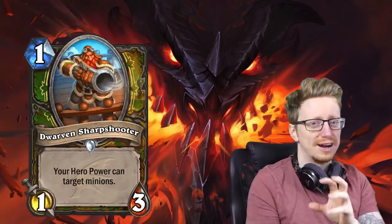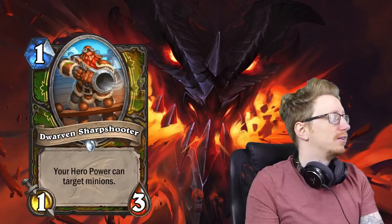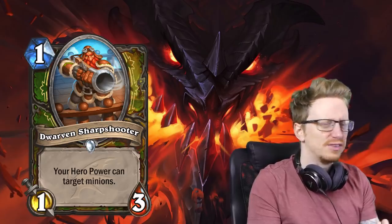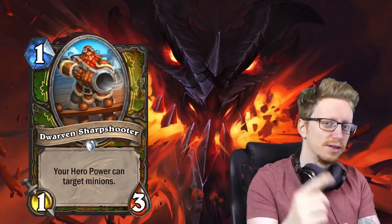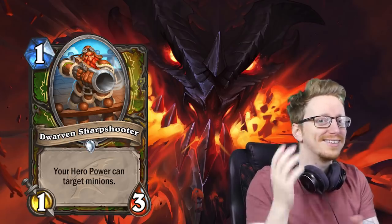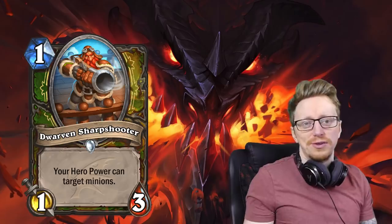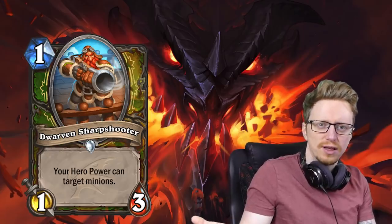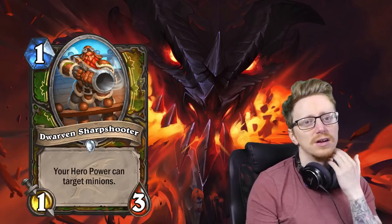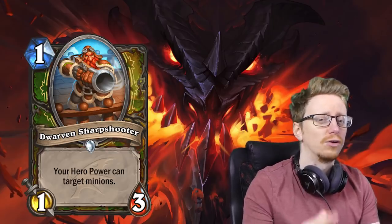Moving on to Hunter. Hunter gets a lot of powerful dragon combination cards like Corrosive Breath and Discover Some Dragons. The card I'm most interested in for Reno Hunter is the Dwarven Sharpshooter. This card is basically a reprint of — I think it's Steamweedle Sniper. It's a one mana 1/3, probably the best stat you can get for a one drop with that effect. It's excellent because you play it on one, hero power on two, or play it on turn three and hero power with this unit up. This will be great in Reno Hunter — I usually run the one drop Candle Sharp and you could use this instead.